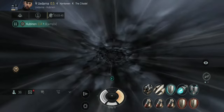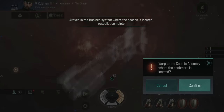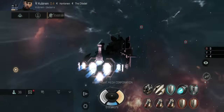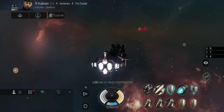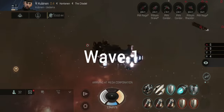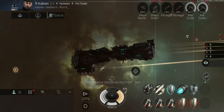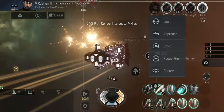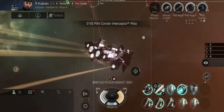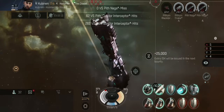We're going to warp in now. I'm taking the first wave at zero — with only six regular ships I should be able to tank that just fine. I'll lock down the smaller ships first. If you're in a less capable ship, as I mentioned in a previous video, you'd want to warp in at different ranges depending on how well you can tank.